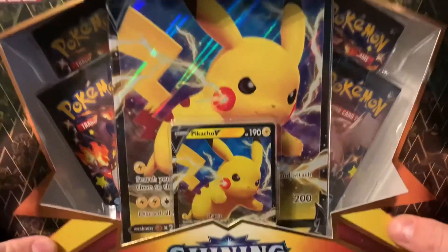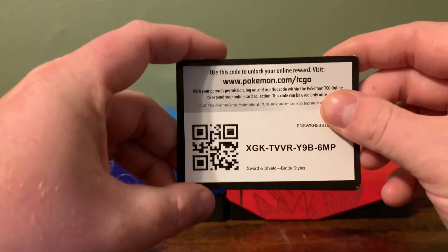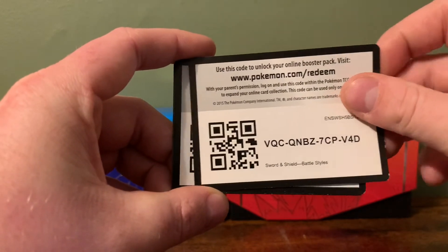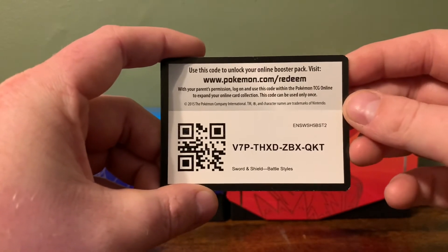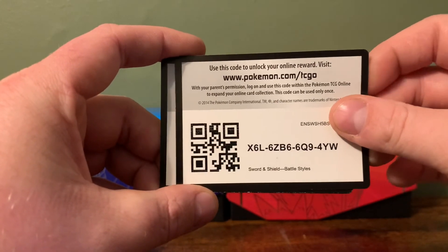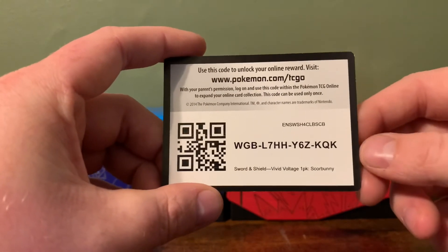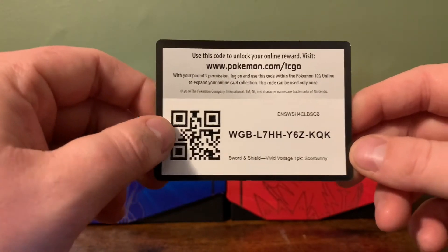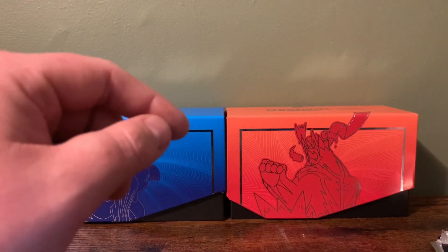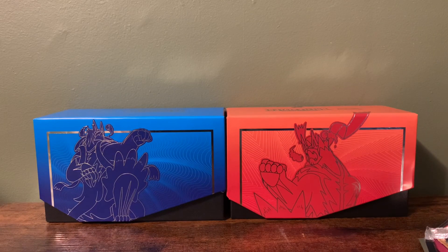All right guys, here are the code cards as promised from earlier in the video. There's a Battle Styles booster pack code, another Battle Styles, and one promo — there's another one. Hopefully you guys get better luck than I had in some of these packs. There's another and the last and final one — just a Scorbunny promo, I believe. If you haven't hit the subscribe button, keep coming back. I try to give codes away when I can when I have extras. Have a good day.